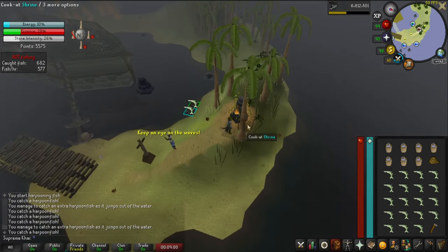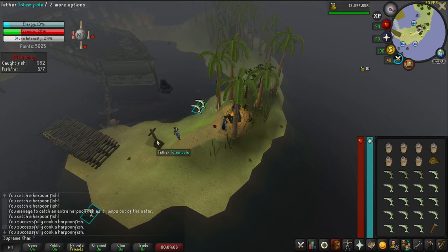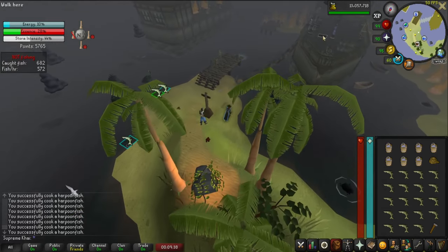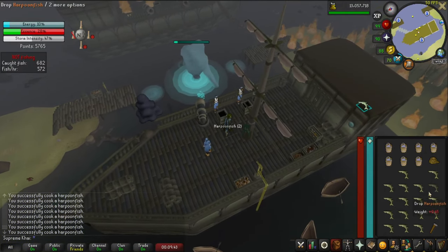Let's cook the first inventory — we still have a lot of time. Let's go upstairs and drop it in front of the cannon. Drop every fish, and let's quickly go get another inventory.